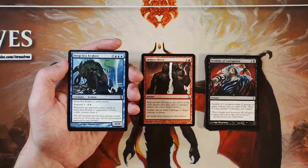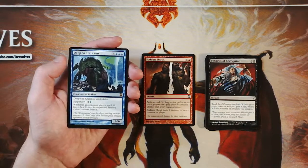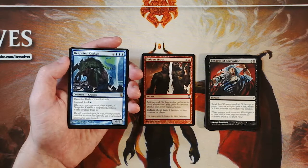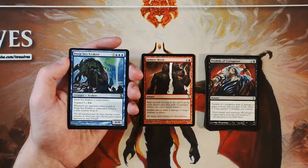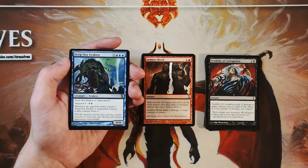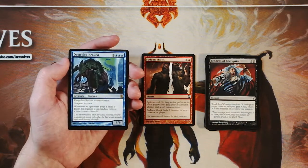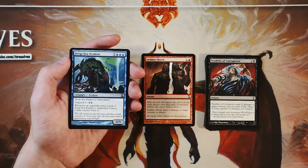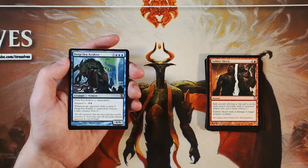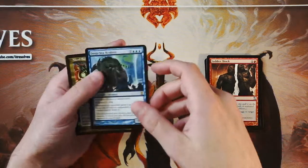But we'll see what our rare is — and it is Deep Sea Kraken. It's a 6/6 for seven and three blue, so that's 10 mana for a 6/6. That being said, it is unblockable, and it has suspend nine. For the suspend cost you pay two and a blue, exile this with nine time counters on it, and at the beginning of your upkeep you remove a time counter. When it has zero, you cast the spell. Also, whenever an opponent plays a spell, if Deep Sea Kraken is suspended, remove a time counter from it — so it can come out very, very quickly. It's a really interesting way to ensure you have a backup plan. I do think that makes this absolutely the pick. It's such a strong bomb, especially being unblockable, and it inherently devalues all of your opponent's spells because them playing spells just means it comes out quicker. I actually really like this pick.